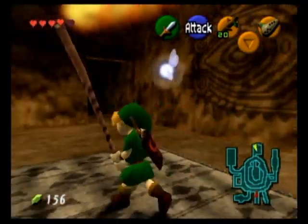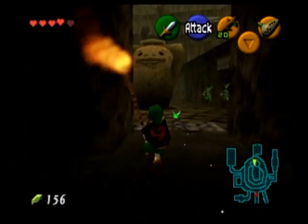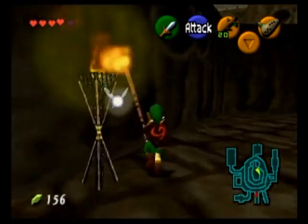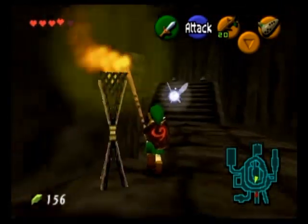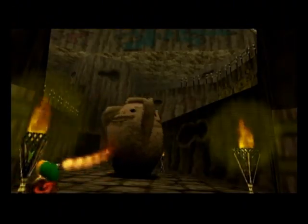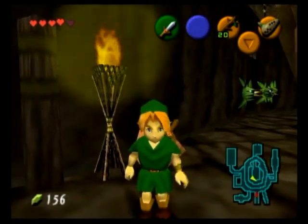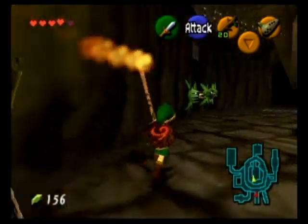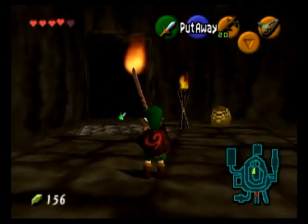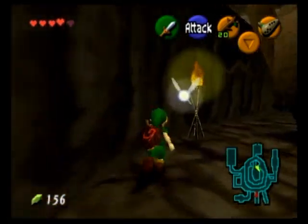What you want to do now is take a Deku Stick, light it with one of the torches, and go around Goron City lighting every unlit torch you find. By doing so, this giant vase will start spinning. You also blow up one of the bomb flowers around here, and this reveals an entrance to a shop in Goron City.